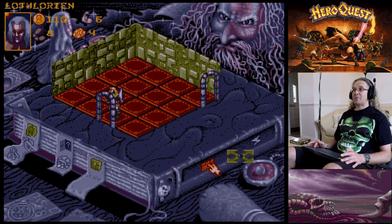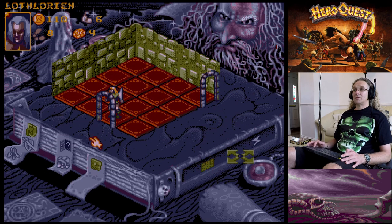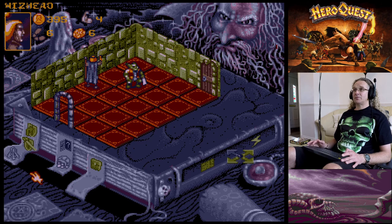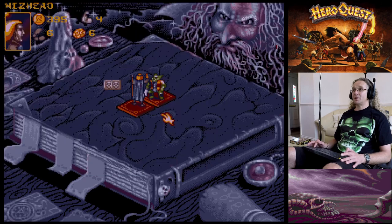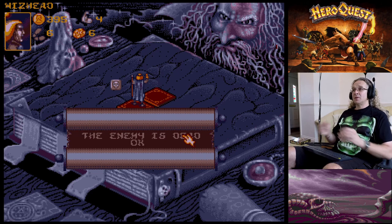Search for traps and secret passages - that's taken us out into a hallway. Let's attack with the staff - he's right over there. We got two skulls, he's got no shields - he's dead! Well done Wiz-Head!